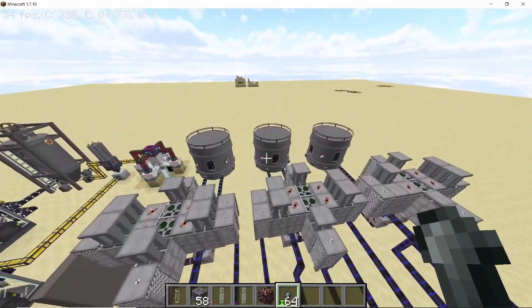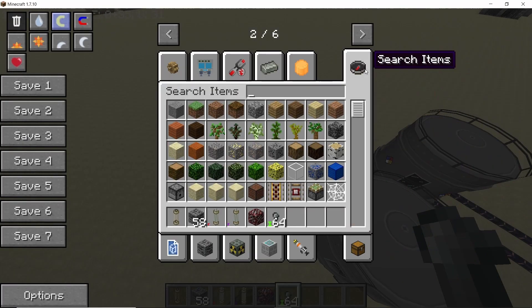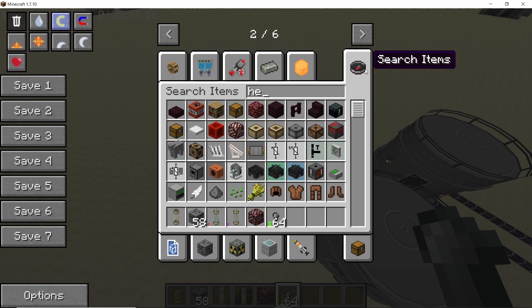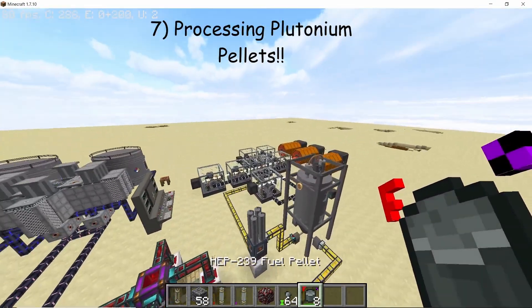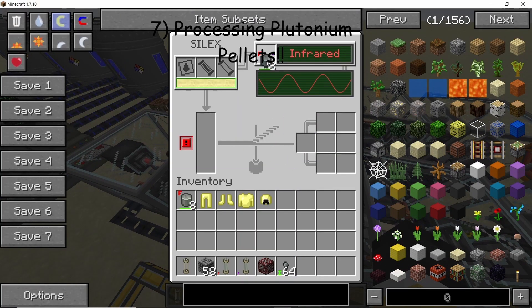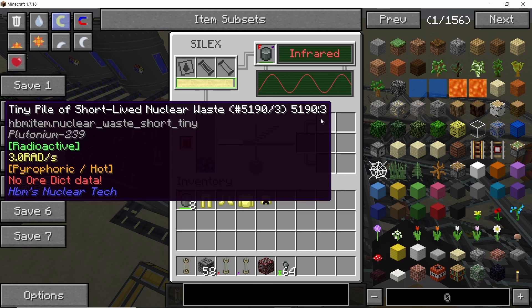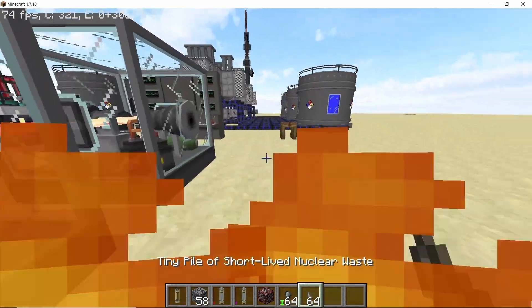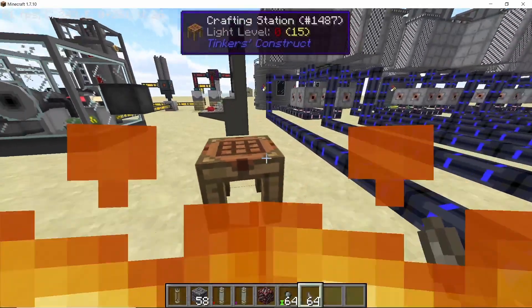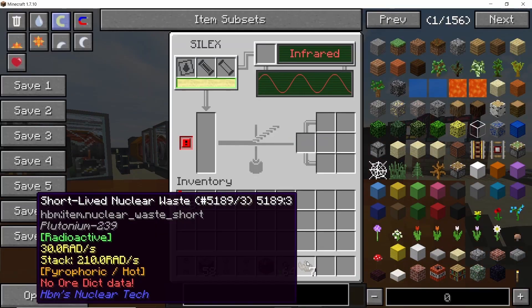Until you find the sweet spot, keep an eye out for any temperature rises. Once you have completely depleted the high enriched plutonium rod and cooled it down, you'll end up with eight high enriched plutonium pellets. Process these Pu-239 pellets with infrared radiation. This time, instead of getting long and short-lived nuclear waste, there will be only one output: short-lived nuclear waste. Collect all the tiny piles, bring them to the crafting table, combine them to get proper short-lived nuclear waste, and process it again with infrared radiation.